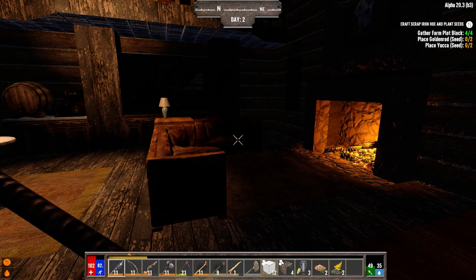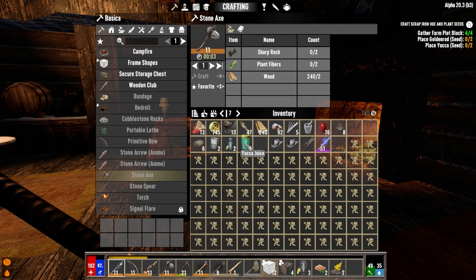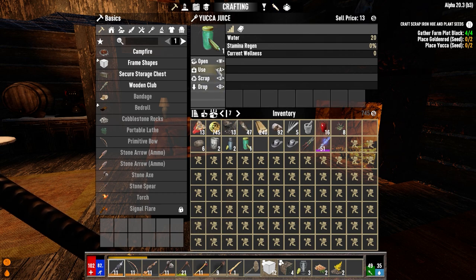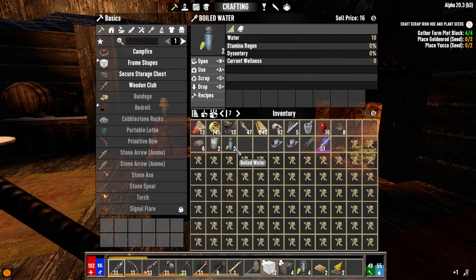Hey everybody, welcome back to the channel and another episode of my Darkness Falls Alpha 20 series. It's the morning of day two and I did a ton of stuff last night. We've got a bit of a problem with food and water but that's okay. I did make one yucca juice last night — we didn't have enough to make any more than that — so we're going to drink that first thing this morning and then drink the two bottled waters we have.